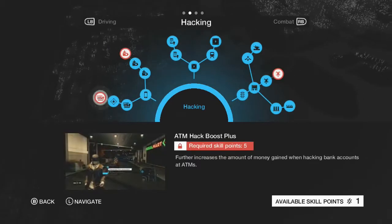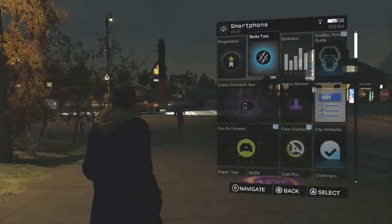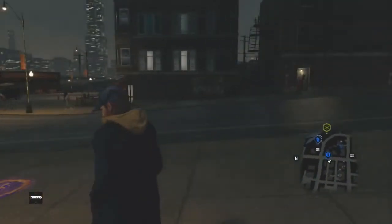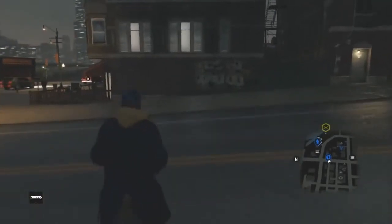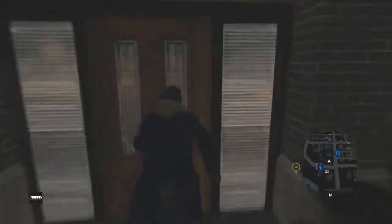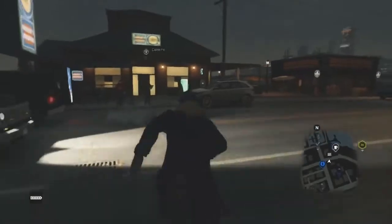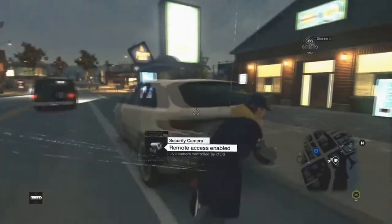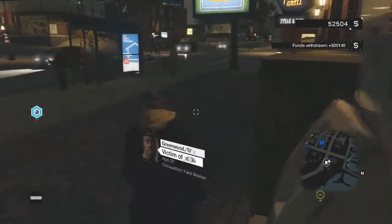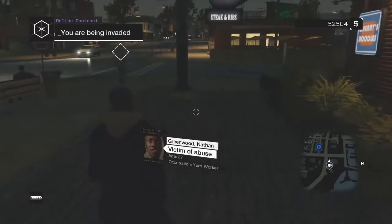I think we've stacked up around $30,000 in less than 5 minutes — it would be $60,000 in less than 5 minutes if you had ATM hack boost plus unlocked, unlike I do. Over $30,000 total, so let's go cash it out — and it's not even been 5 minutes. Let's find an ATM. There we go — $30,000 cashed out. That was in less than 5 minutes. You could have gotten over $60,000 if you had the skill I recommended unlocked.